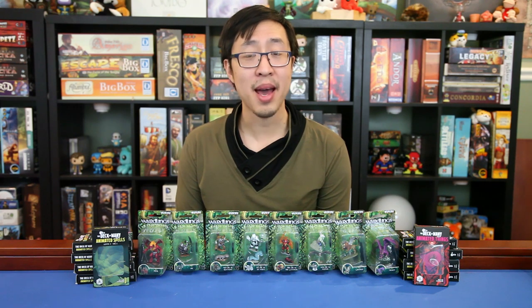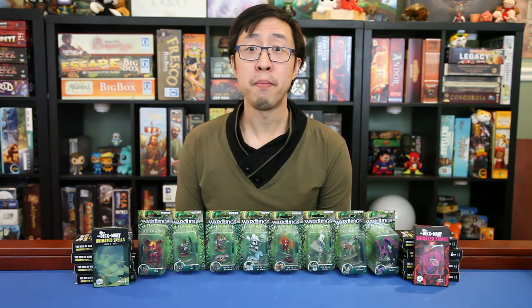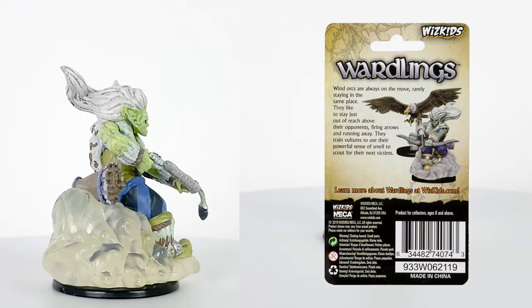Each of these playable character figures were accompanied by thematically appropriate pets. Wave 3 also added monster figures like zombies, ghosts, and a troll, with medium-sized creatures coming two in a pack and large-sized creatures one in a pack. Wave 4 is a bit different, but let's take a closer look and talk about them as they show up. Each figure comes with a short flavor description on the back, which can be helpful in creating mechanics or lore for them.